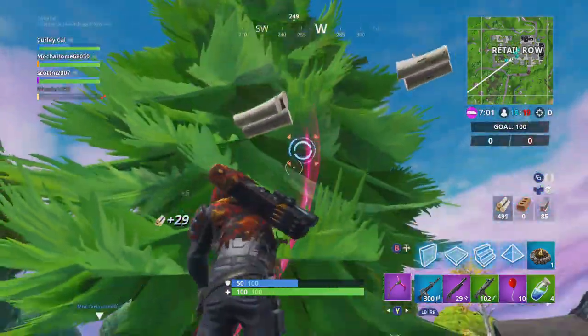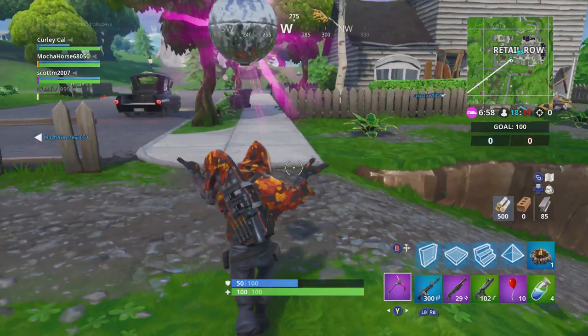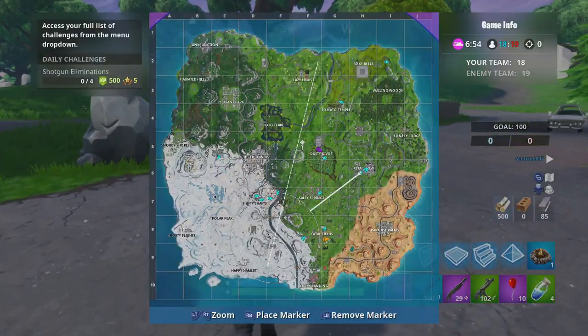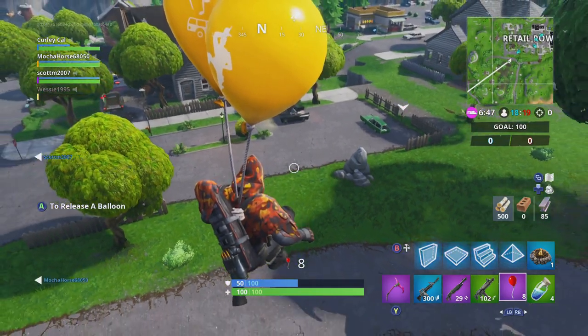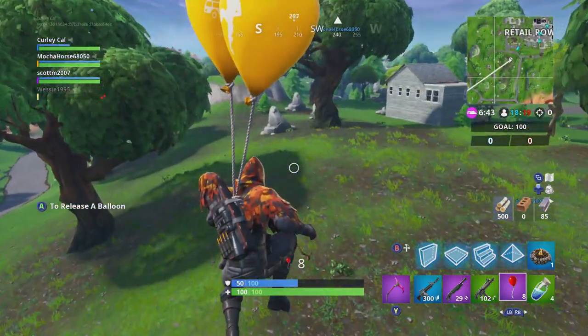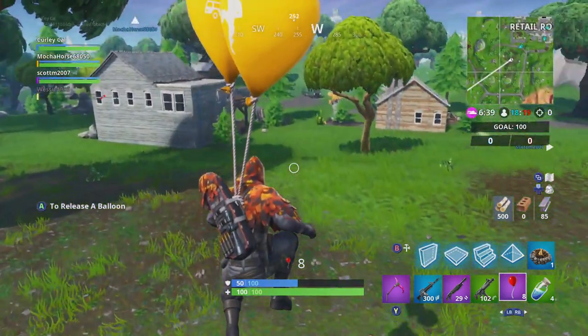Alright, so no one has been killed yet — no one at all. Let's go! Longshot dancing — look at him, he loves it. Okay, so we're going to go over to the circle. We're going to use these balloons to our advantage. We are going to the moon. I wonder — this guy could probably hit someone from the moon. He has got a very, very cool sniper. I wonder if it is the heavy sniper.